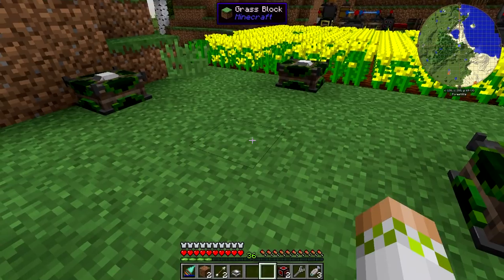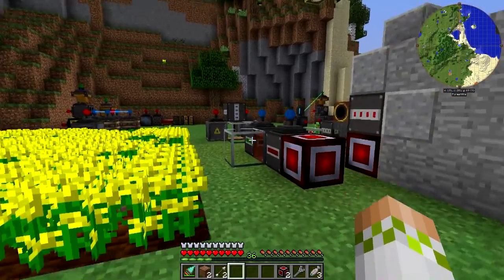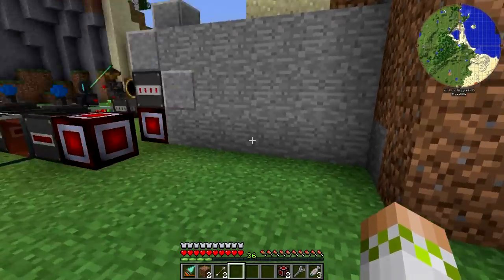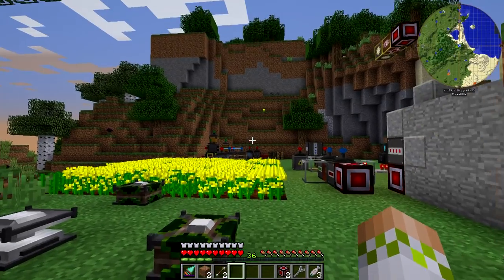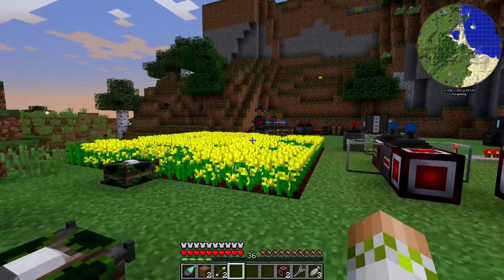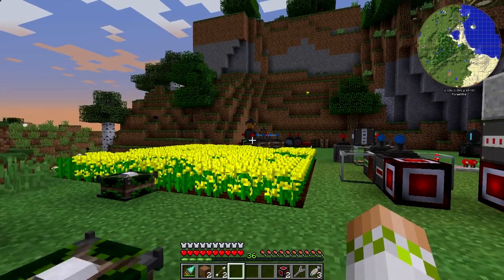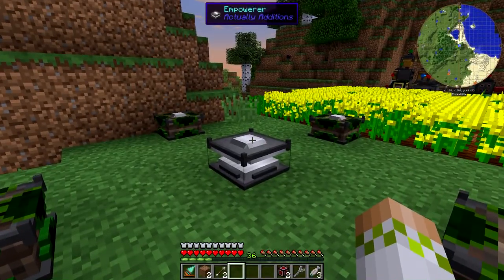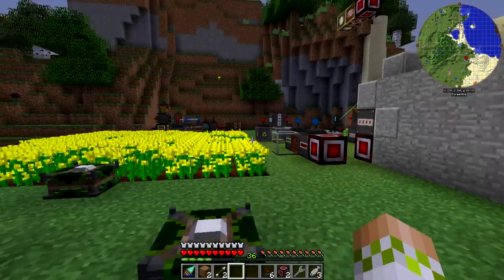Then we'll put down the empowerer right here. The reason I'm doing this is I want to leave room over here because eventually I'm going to move the generator over here. We might need a couple more of the oil generators if we start kind of min-maxing this setup with certain things to increase the growth. I think it's greenhouse glass for these canola plants, so stuff like that will make it so we might need more generators.